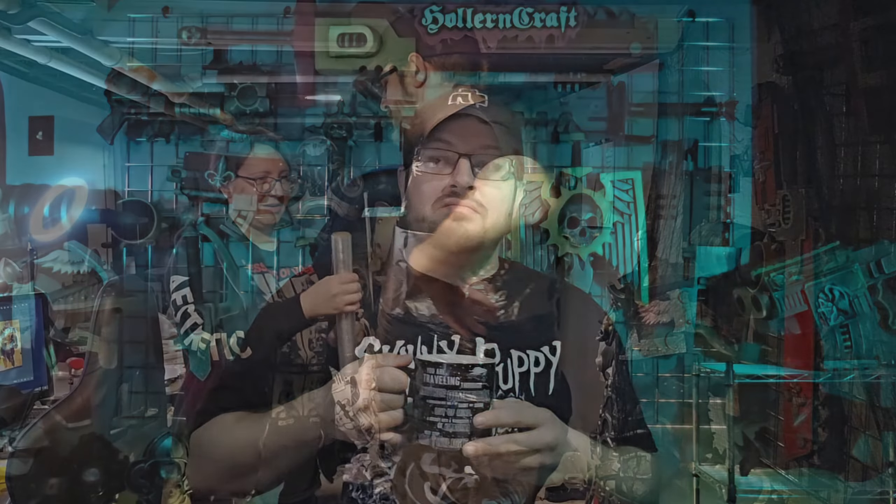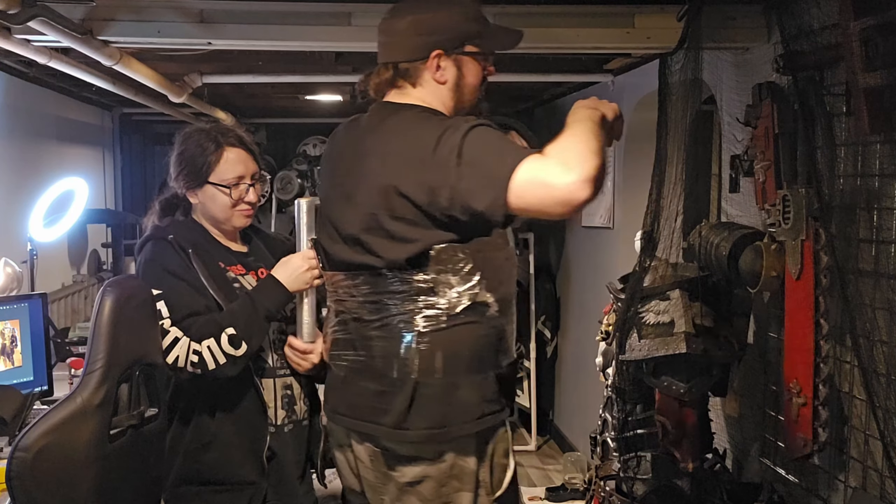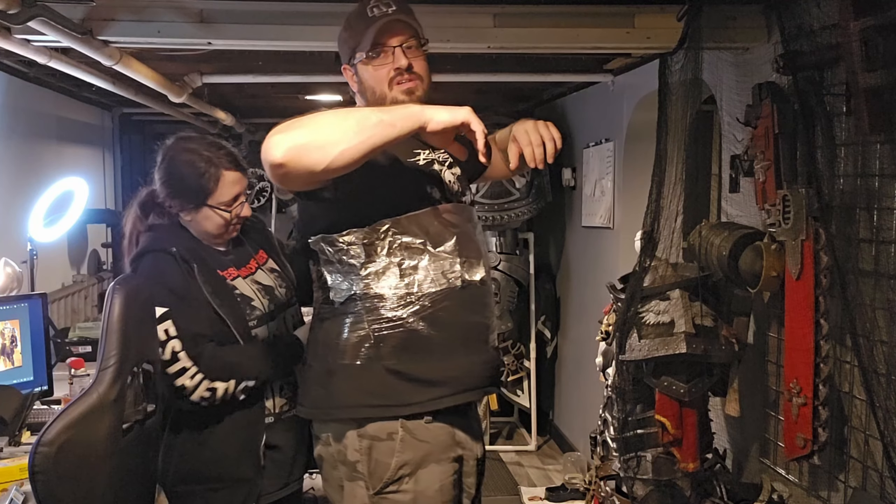So we have our character we're working on, and in this episode we're going to cover the chest piece first. I'm going to need a little bit of assistance so I can make my template. This was a standard duct tape template, starting with a layer of plastic wrap to have something for the duct tape to cling to.